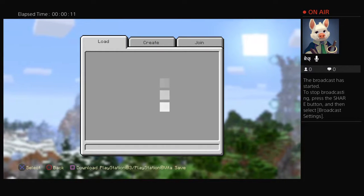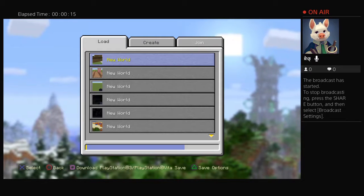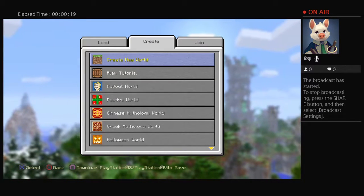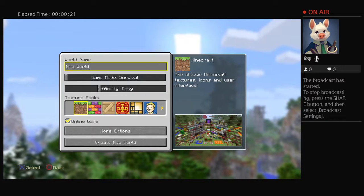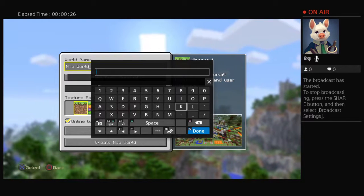In my basketball room in Minecraft — I know I haven't done one of these but it's gonna be pretty cool. I can't join any of you, but here we go. We're just gonna name our world 'basketball.'